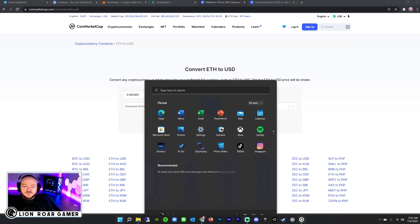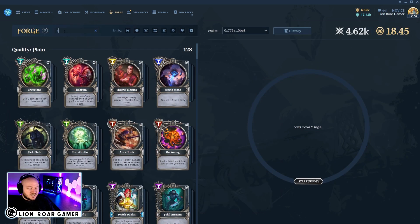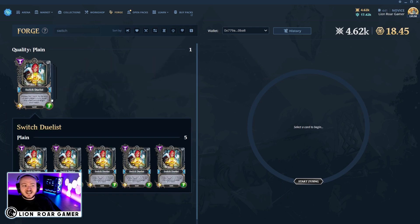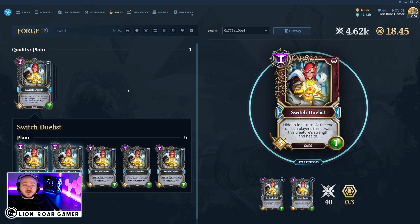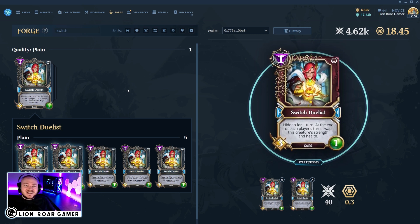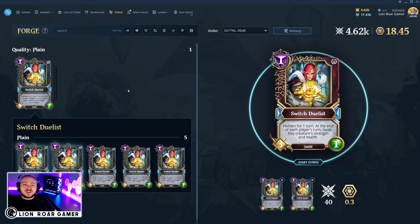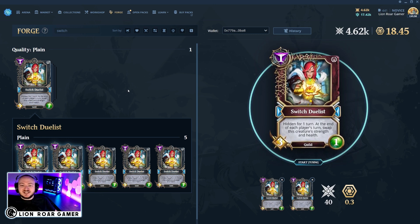When we jump over to the forge and search up Switch Duelist and try to mint it, it's going to cost some Flux and Gods. Flux is not a cryptocurrency, but Gods is. When I go to forge, you can see it's going to take 40 Flux and 0.3 Gods. These are currencies you can get totally for free — you don't have to buy them at all. Just play the game and you'll earn them. I've made other videos on how to earn and claim them, because you not only have to earn them, you have to claim them to have them available in the game.